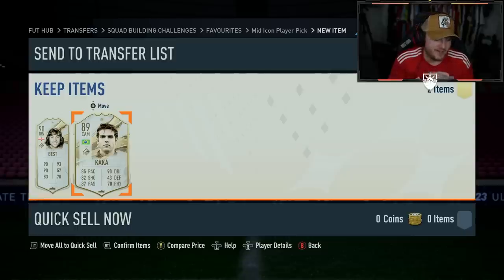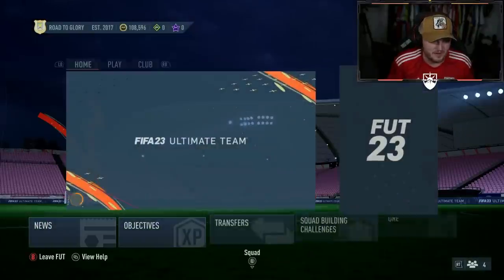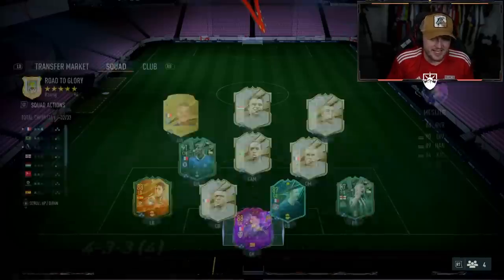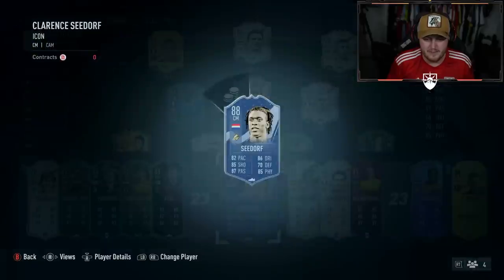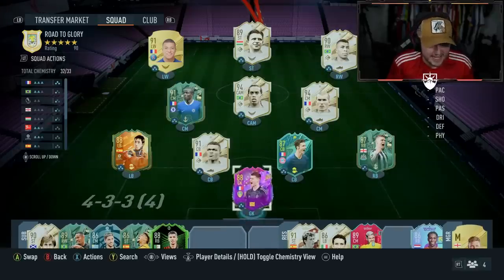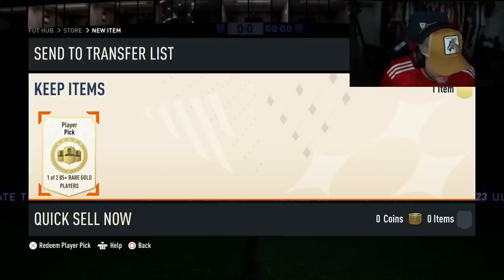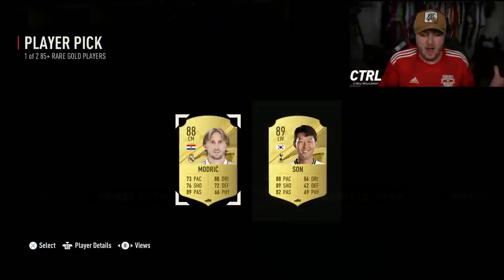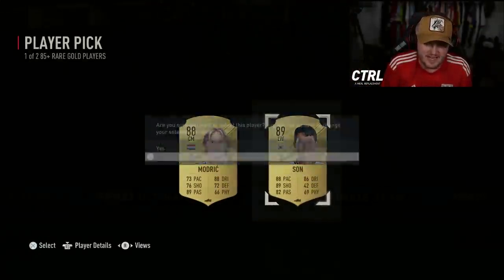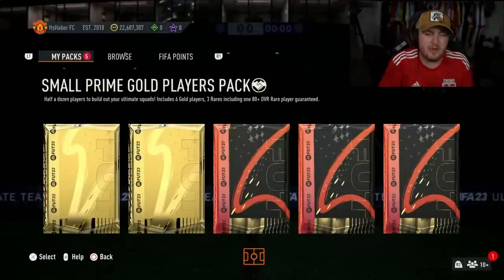That's pretty good in my opinion. I'm very happy with that - that is actually class. We have done very well here on the Xbox account, and we've already got some amazing icons on this account as well. We're going to end off today's video with the 85 plus player pick. 89 Heung-min Son. Good fodder. Thank you all for watching. Let me know in the comments what you guys got in your mid-Icon player picks, and I'll see you later.